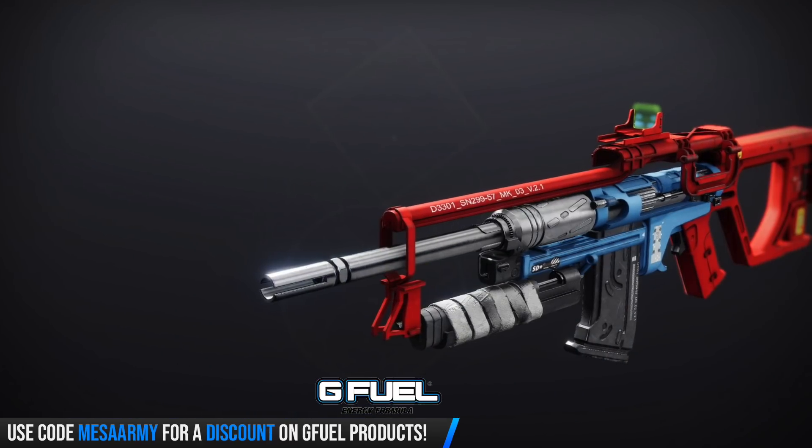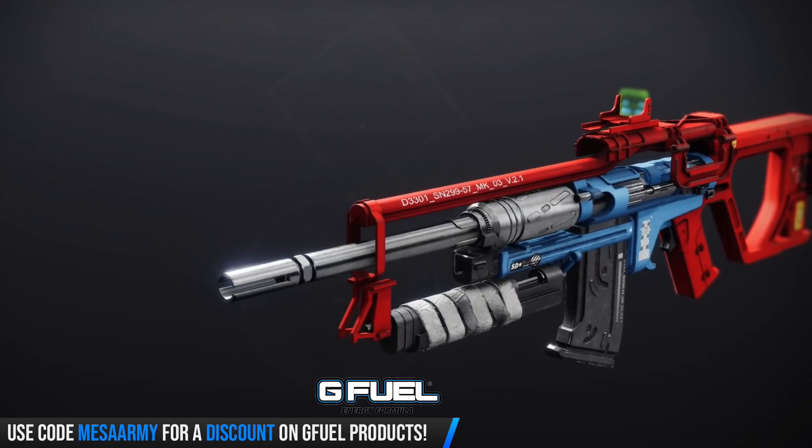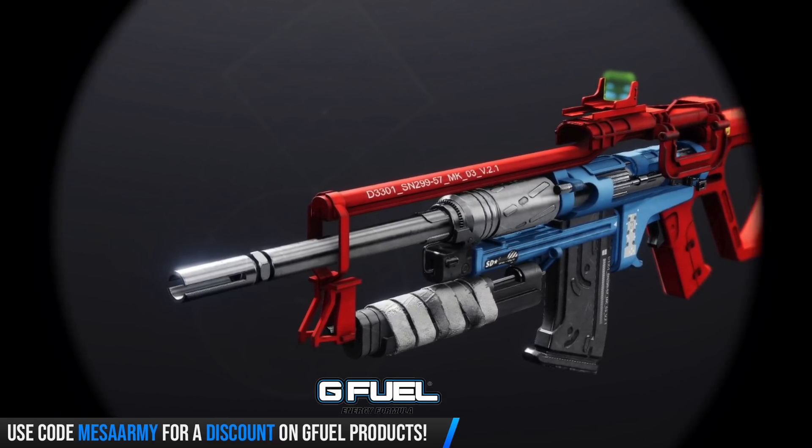First up, let's talk about the Arctic Haze. This one comes from Europa, either found in Europa or by grabbing a quest from Variks. It's a rapid fire frame that fires 720 rounds per minute with an impact of 18 and range of 32. The curated version is going to have Genesis or Elemental Capacitor on it. In terms of rolls, I want to get Accurized Rounds, and I definitely want this thing with Thresh — that's a new perk where killing combatants generates a small amount of super energy.